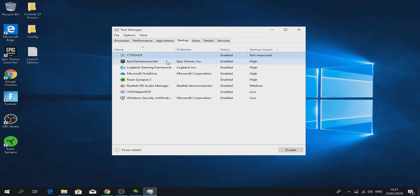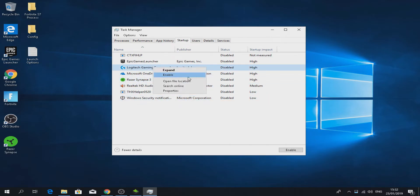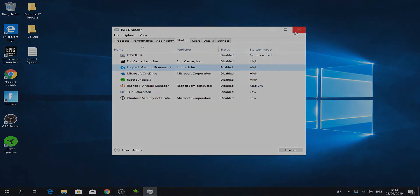Disable everything in the Startup tab except your antivirus — I don't really use one. Disable everything. I kept one item enabled for my mouse DPI software. Then click Exit.